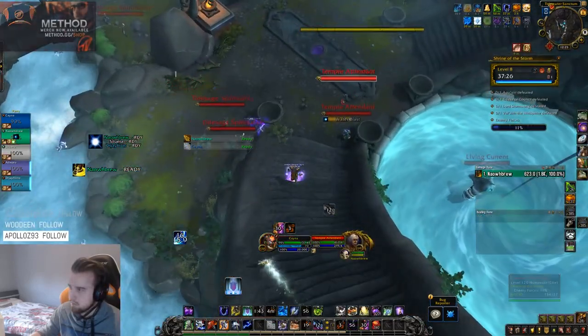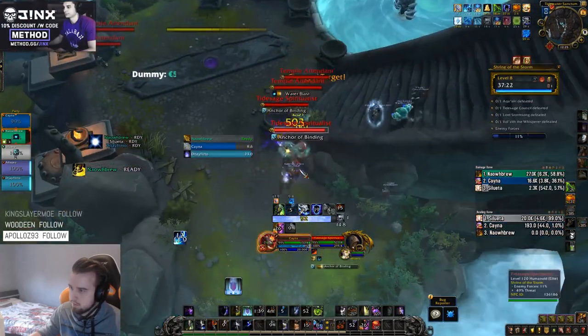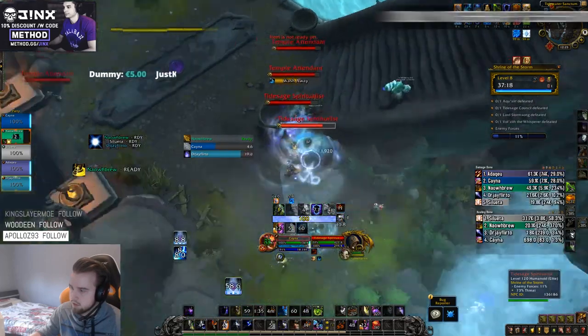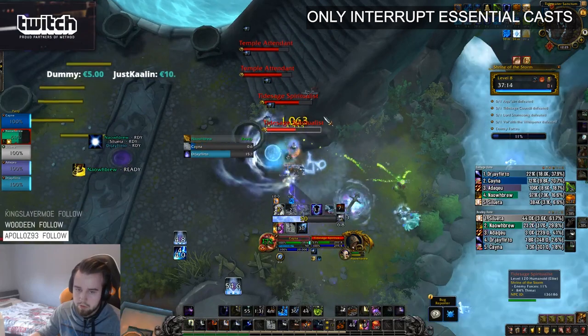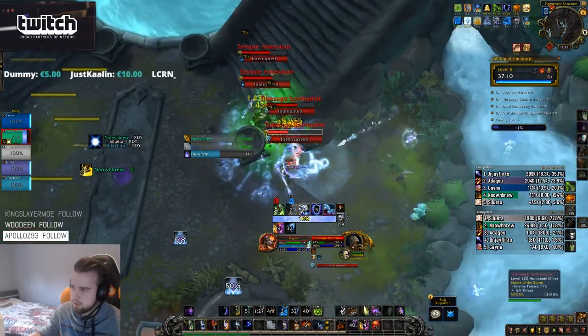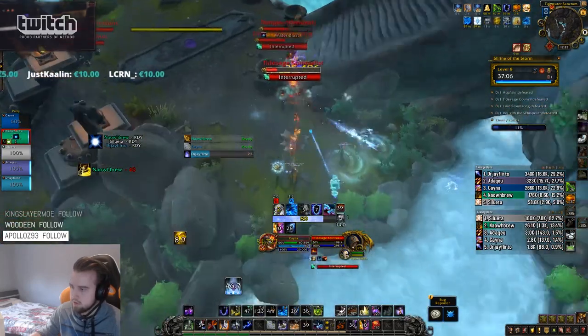The next mob you need to know about is the Spiritalist. The Spiritalist has an aura where whenever you interrupt one of their casts, they will gain a cast speed increase. This means you do not want to interrupt any casts that are not very important. The two casts to take care of are Anchor of Binding, which is a thing on the ground that you have to dodge.